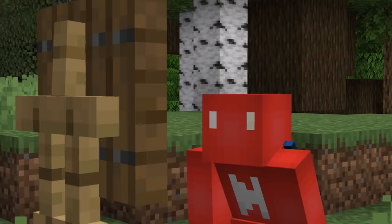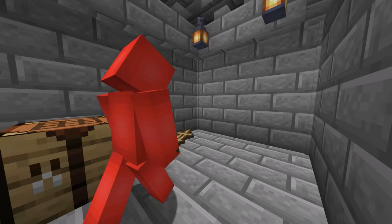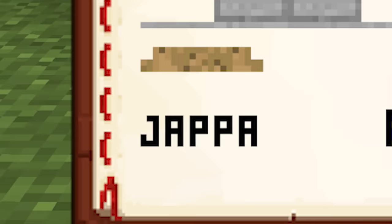Number twenty-nine: every great artist tends to sign their work, and apparently Minecraft textures are no different. You wouldn't blame yourself for never noticing the hidden autographs on the armor stand, since they aren't visible on any part of the item or entity. But look at the texture file and sure enough, both Sarge and Jappa have their names right there on the bottom, hidden from plain view.